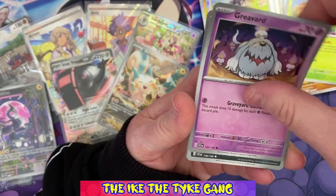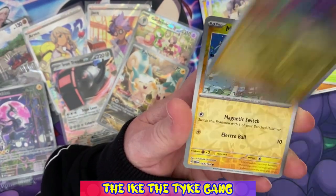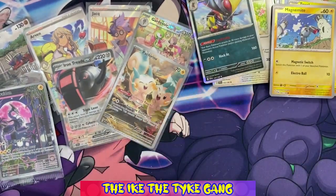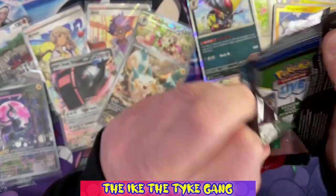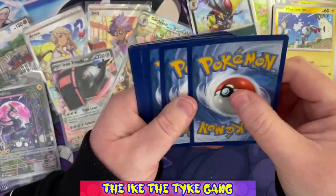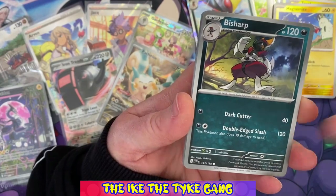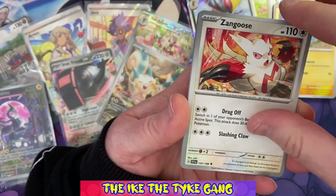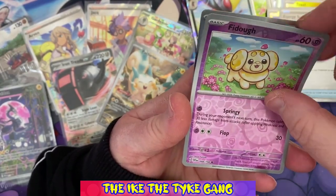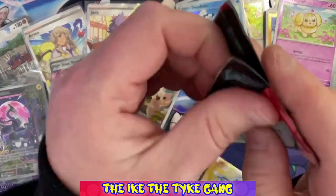Pack three: Raiolu, Magneton, Klawf, Gabite, Bombirdier, Hypno, Beach Court - a reverse Toxel, a reverse Magnemite, and a holo Kingambit. And the fighting energy. So not having as much luck in this one - maybe that first ETB was just super super lucky for us. Pack four: Mareep, Silicobra, Bisharp, Raiolu, Zangoose, Youngster, Fluffy - a reverse Energy Switch, a reverse Fidough, and a Don Dozo. Five packs in and nothing special.